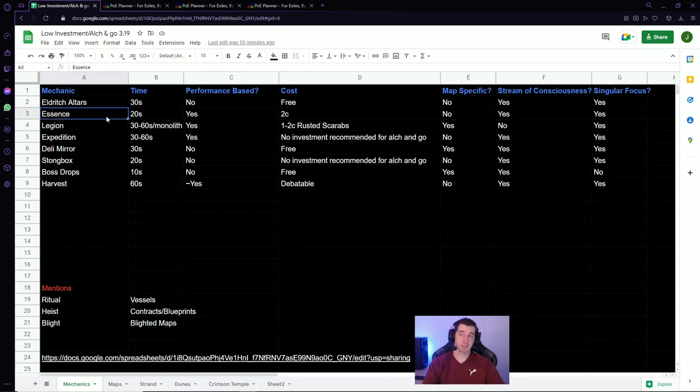Essence is really solid. Some people say the market on Essence is saturated, but I disagree, because Essence as the premier crafting method this league is in such high demand. I don't think it's ever going to be bad — there might be some ups and downs in the market. Cost is about 2C per map. Time is roughly 20-30 seconds for Eldritch Altars, though it does add a little bit of time per pack to your map.